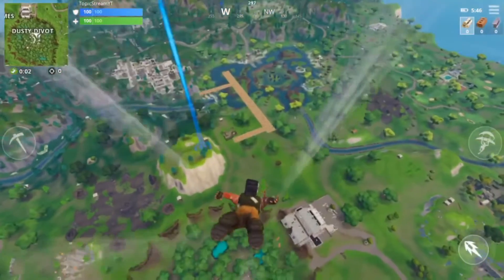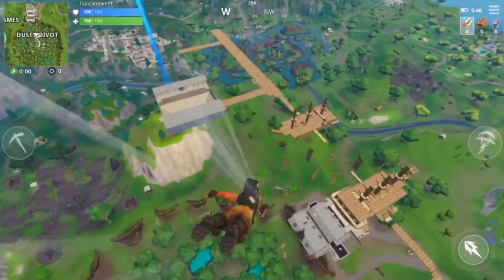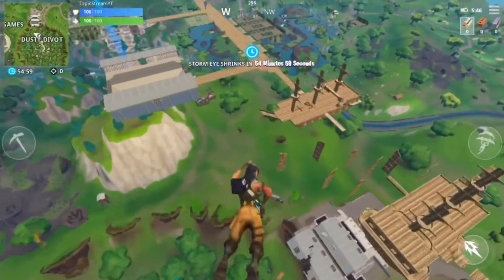So when you go down, you want to go to exactly where I land. You get mats, and go to Pyramid — make sure you face toward it.